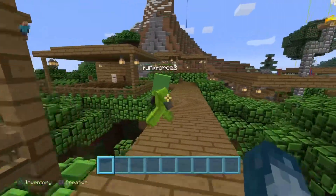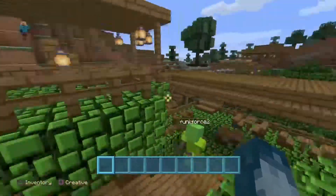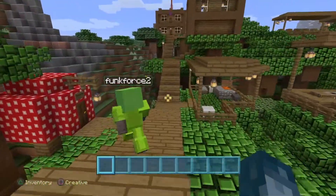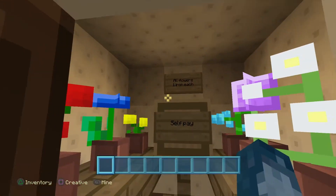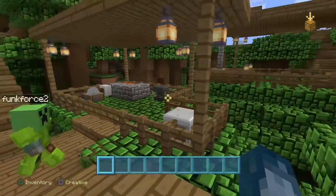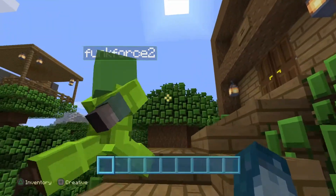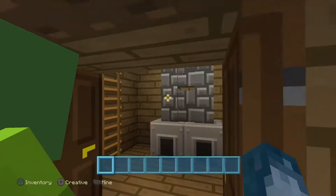Now we're gonna head over this way — we should probably run because it's gonna take a while. In the middle here, going straight, is a flower shop where you can get your own flowers. It's self-pay, not a lot of room. This building here I just randomly made. Up here and to the right is a house for sale for four thousand dollars — there's not really much in it.